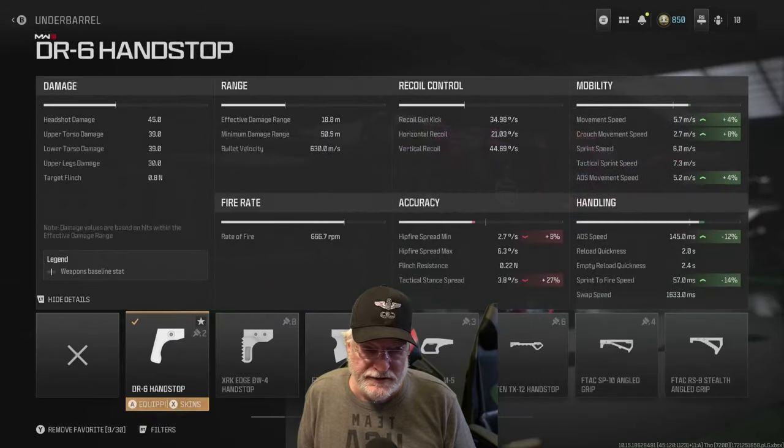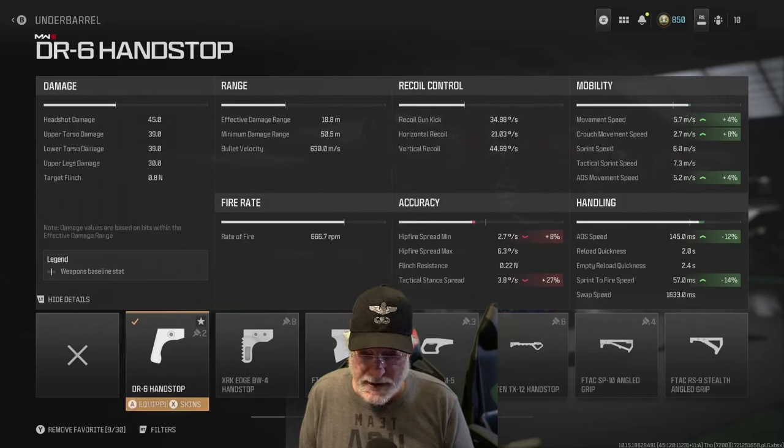The DR6 hand stop — ADS speed at 12%, 14% on sprint-to-fire speed, and we stacked on ADS movement speed slightly. Again, it does impact hip fire and tac stance.